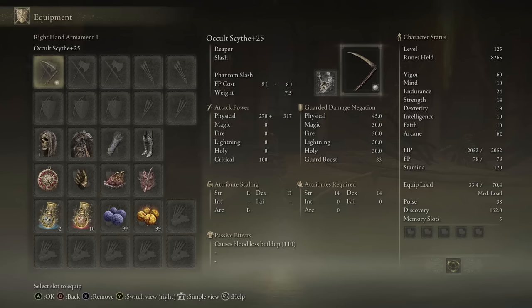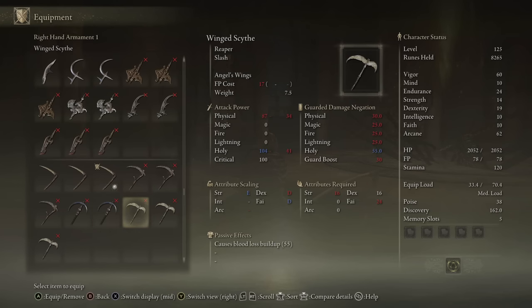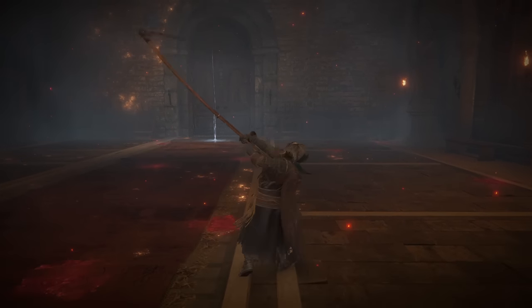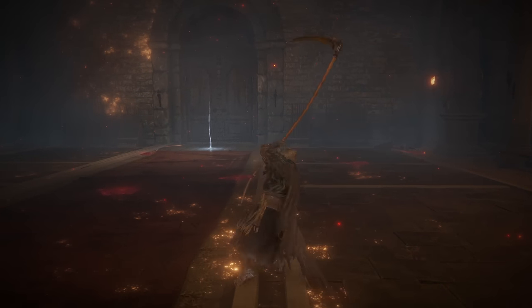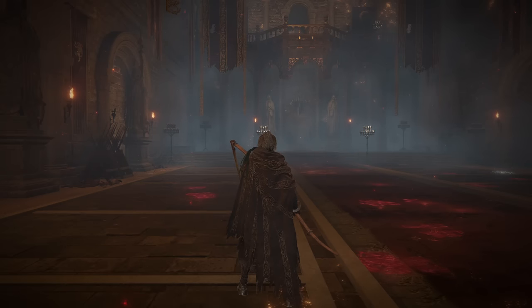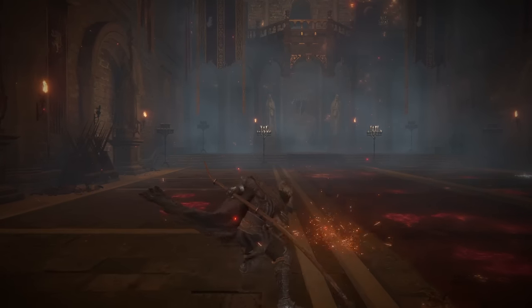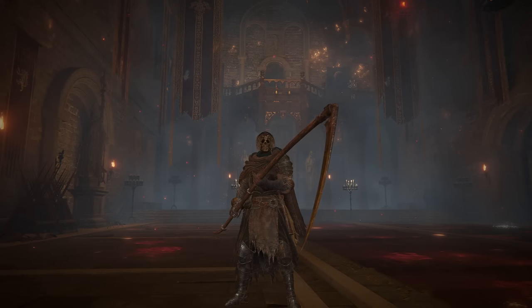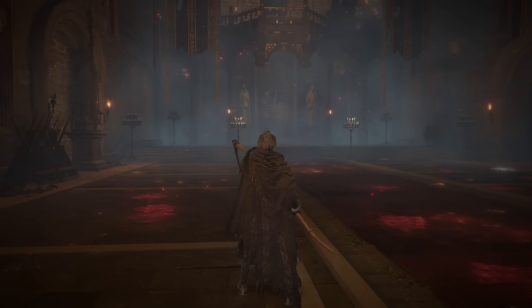For the first scythe of the day, here we have the Scythe with Occult Affinity and Phantom Slash. The reason I'm going with Occult Affinity is because this weapon does have innate bleed — and as a matter of fact, every single scythe does. Getting a first look at the light attack string, this is the light attack string that every single scythe has. However, this weapon specifically is the only one with a unique heavy attack string. It's not the easiest to hit, at least in PvP. PvE is obviously a different story.